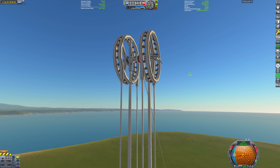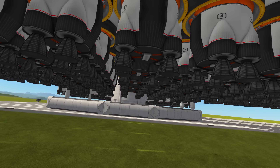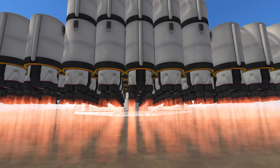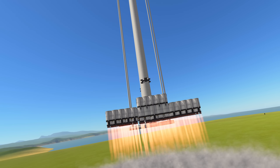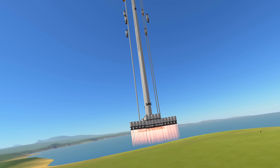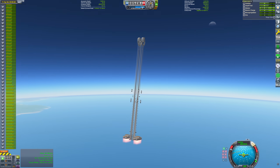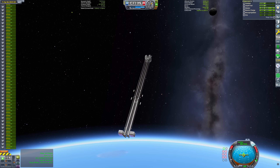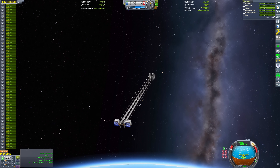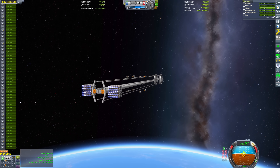It's time to slap an excessive number of mammoth-powered boosters on and blast this 38,000-ton monstrosity off into space. I know it's not pretty, but it gets the job done. One thing to note: this ascent is finicky due to the large amount of drag created by the motor assembly up top. We need to keep this pointed close to prograde in order to stop it from flipping over.